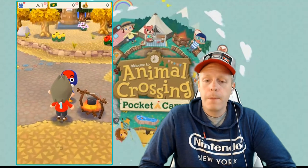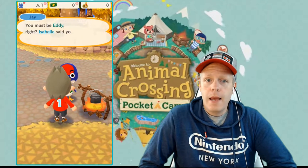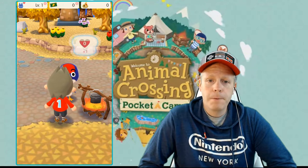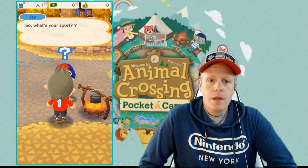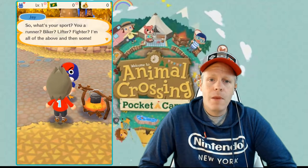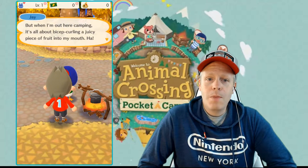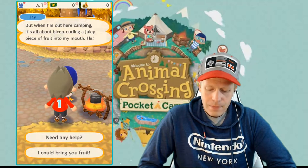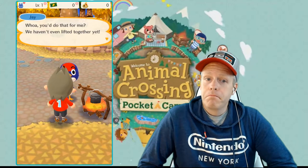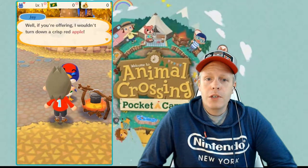Let's talk to Jay. He needs an apple. "Yo, nice to meet you, bro. My name's Jay. You must be Eddie. Isabel said you might be coming around." He talks about how when he's camping, it's all about curling a juicy piece of fruit into his mouth. I offer to bring him fruit. He says: "You do that for me? I wouldn't turn down a crisp red apple."